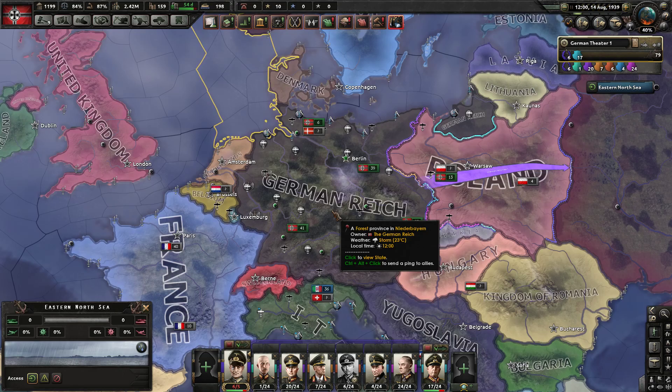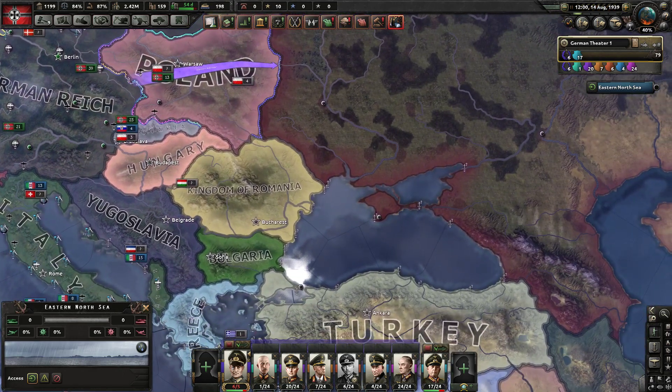The mod is the Colorblindness mod — straight up, it's called the Colorblindness mod. What it does is it sort of alleviates the problems that a lot of people who have deuteranopia — that is, red-green colorblindness — would face playing this game.